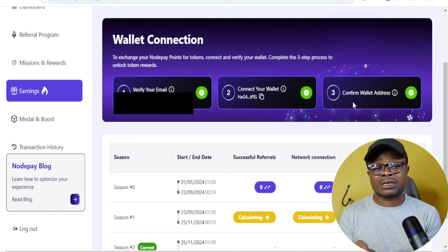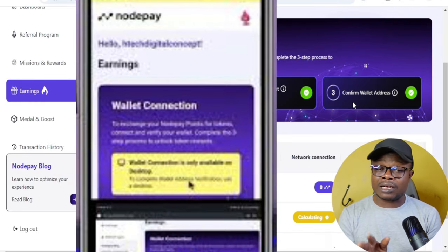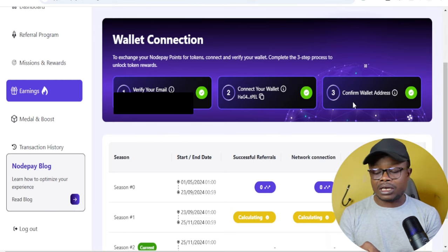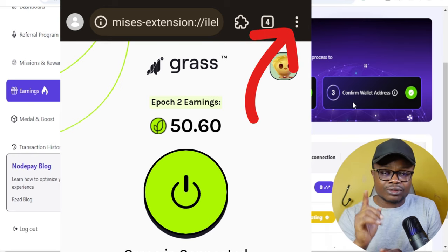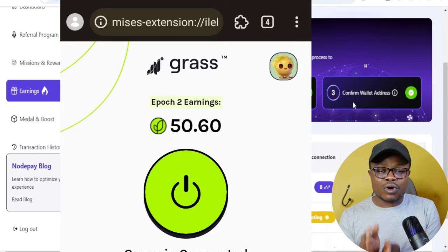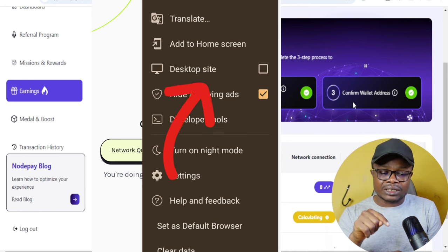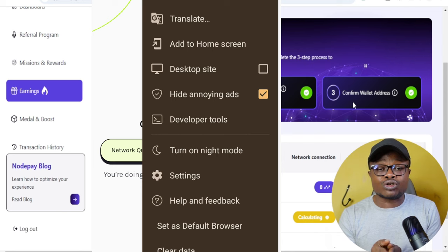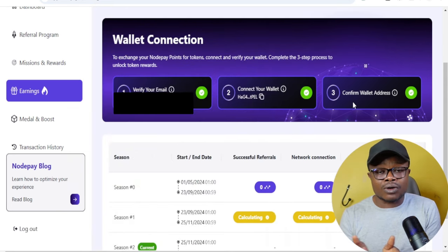For those facing challenges using the Missus browser or any other browser to farm the Notepay airdrop and getting the warning that wallet connection can only be done on desktop — what you need to do is open your Missus browser, click the three dots at the top right, scroll down, and change your site setting to Desktop Site. Once you click Desktop Site, refresh your page.